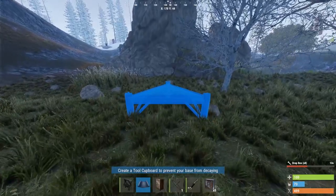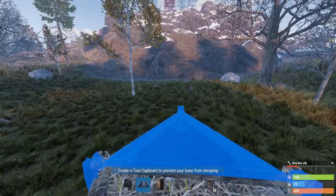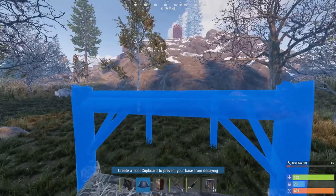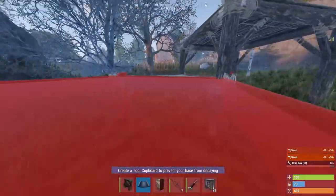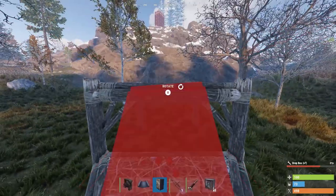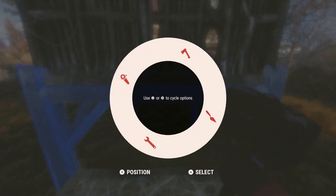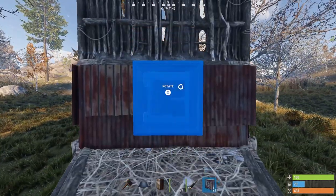We're going to start off with the concept so you can adapt this and make it into whatever you want, and then after that I'll show you the base I've been using. What you want to do is build yourself a low foundation and a foundation that is clipped the next level up from that, then build yourself a wall and upgrade the higher foundation to sheet metal.